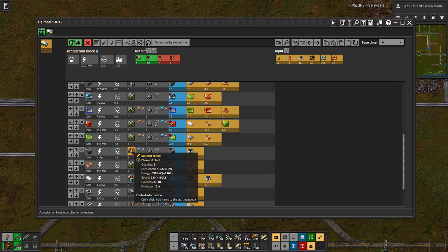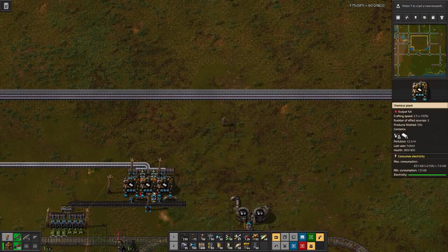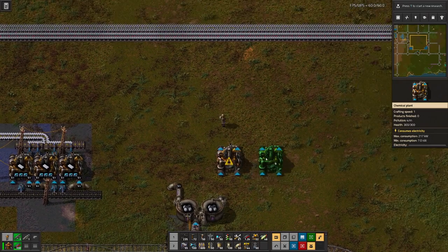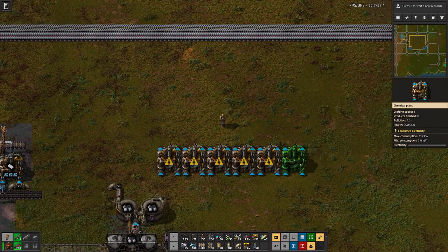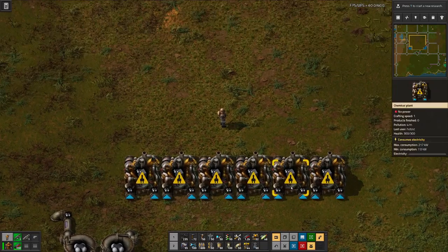We need six chemical plants. We don't use any beacons here but the chemical plants have three speed modules each — so one, two, three, four, five, six. We'll put this in.